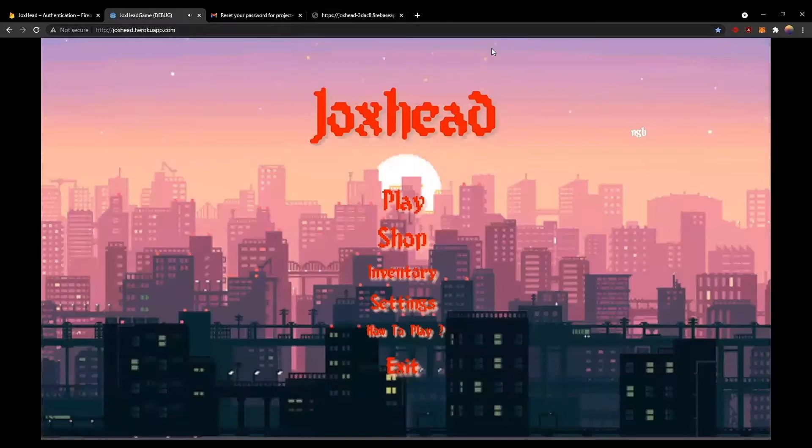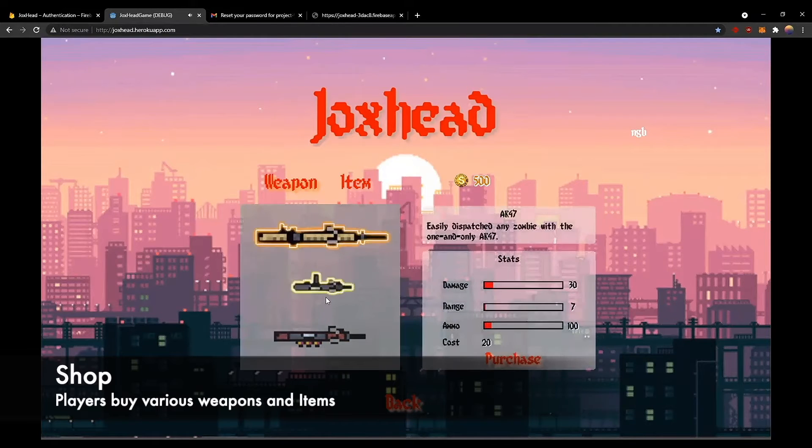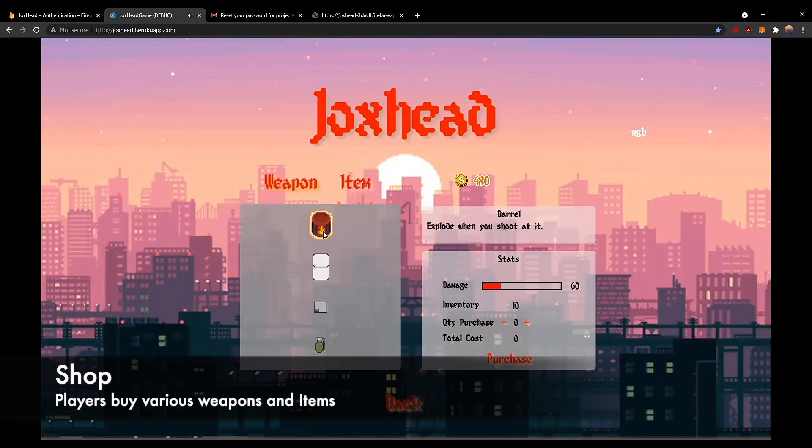Next, we'll be showcasing our game features. First, we have the shop where players can buy various weapons and items such as grenade, landmine, fate war, and barrel to aid them in the game.